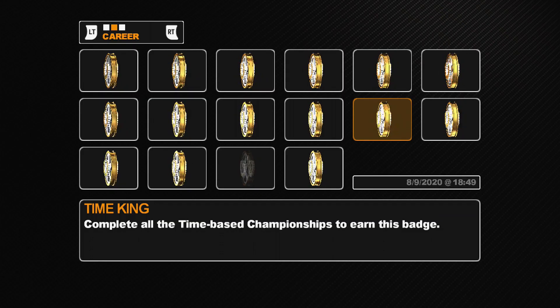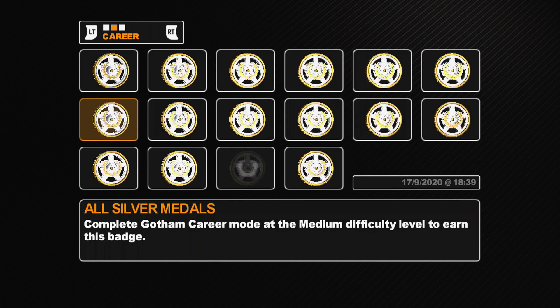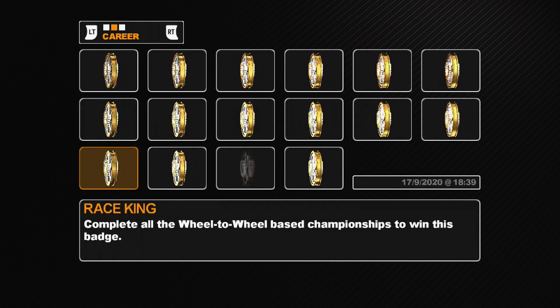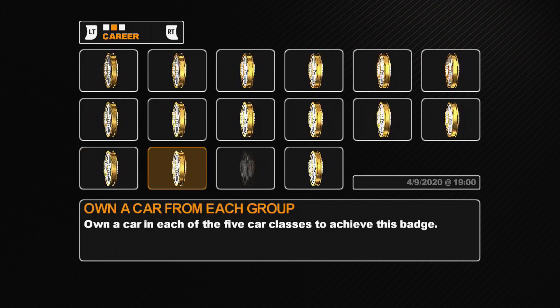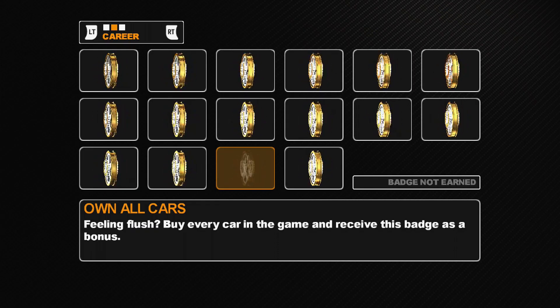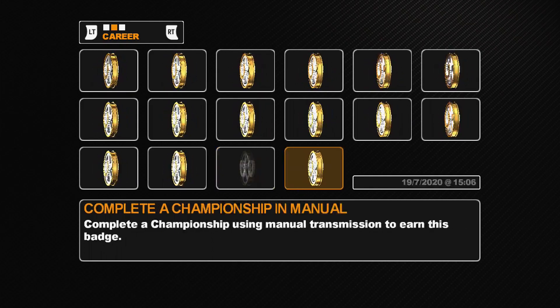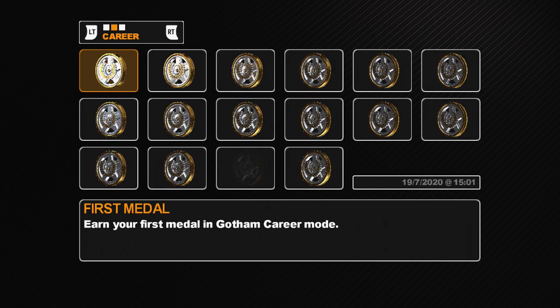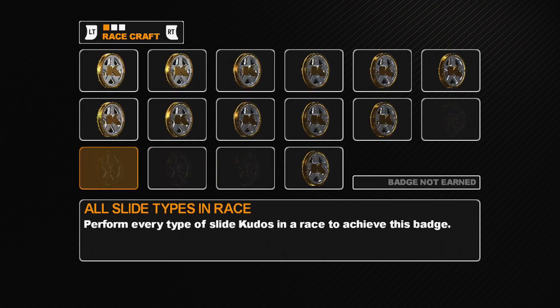We've got Time King, Style King, and Race King - the three types of championships completed. Then there's own a car from each group: E, D, C, B, and A. I haven't got the 'own all the cars' badge but I'm going to do that in the bonus episode - buying every car in the game to receive that badge. We've done 'complete a championship manual' but we obviously haven't got any of the online ones, so we've actually only got five badges left to go, which is not too bad.